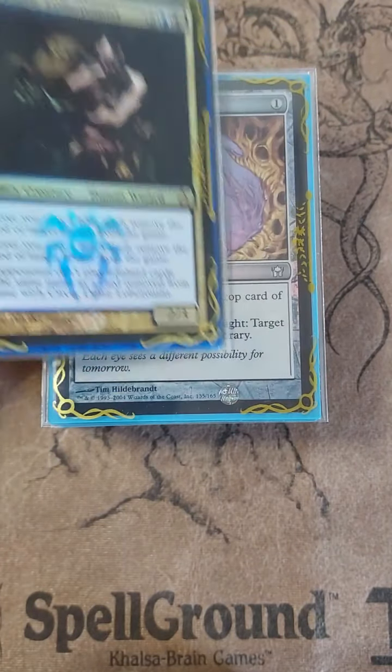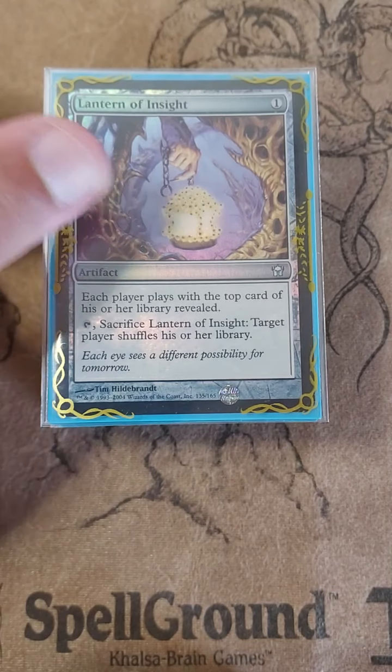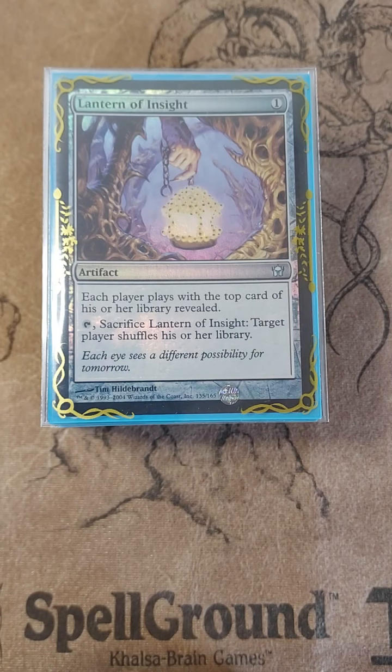If you follow these videos, you'll notice that I triple-sleeved the deck — just try it out. I know I talk all that about triple-sleeving but I did it anyway. Forgive me. Lantern of Insight — one-drop artifact, does a lot. Each player plays with the top card of their library revealed. That's the namesake of the deck, that's what this deck is all about: knowledge.